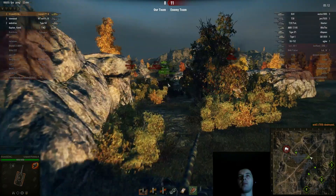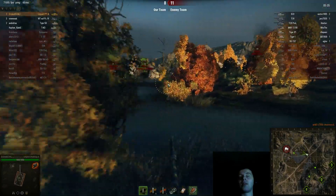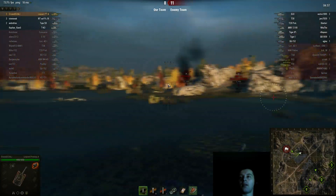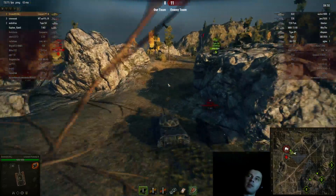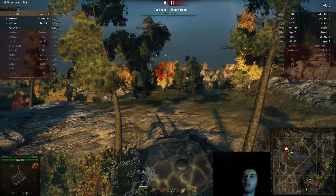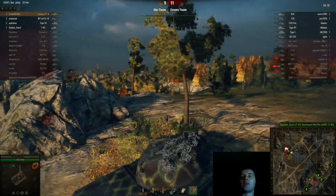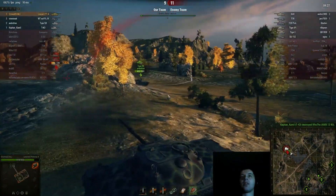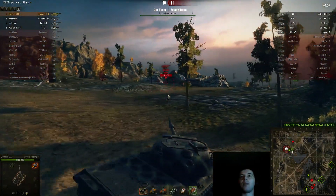On Karelia Assault Mode, my goal from spawn is to get as close as I can to D3 — that is a relatively safe position. If you stay in the H6-H9 area near the mountain, you don't really have cover there, so get as close as possible to the enemy base. What I do here is kind of reckless, but I saw the Tiger P was alone and the enemies had already advanced behind us, so I risked taking a shot to finish him off because he was spotting us — and that was a bad thing since people were advancing from behind already.